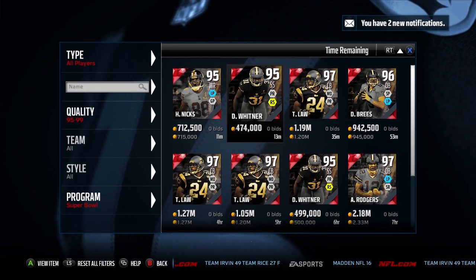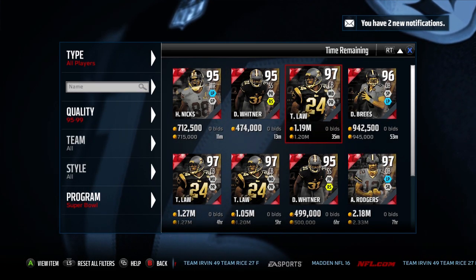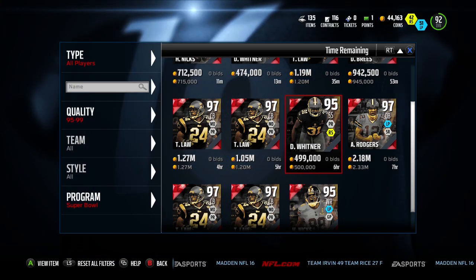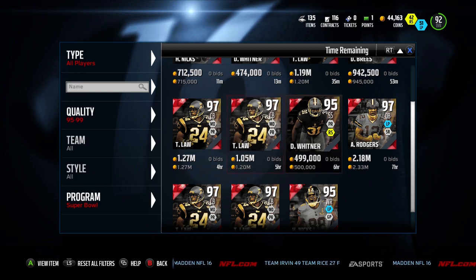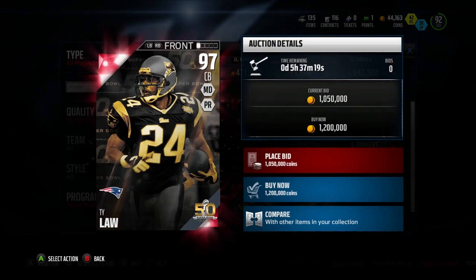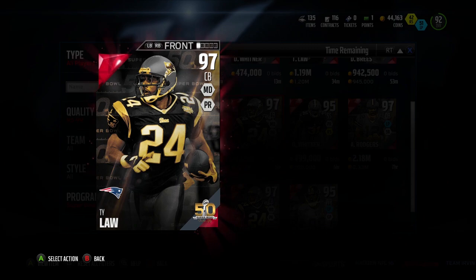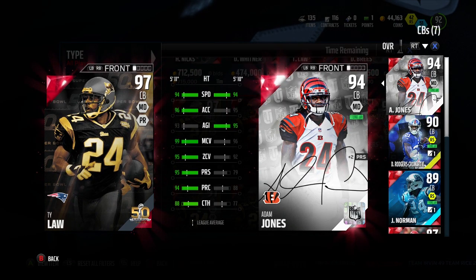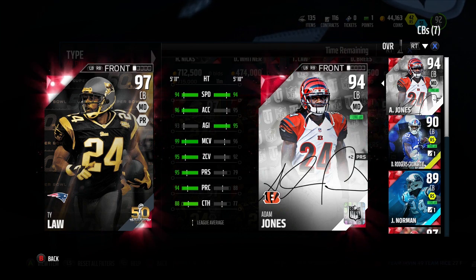There is a 98 Derrick Brooks that I'll show you guys in a little bit, but he's not up on the auction block right now, so I'll show you his stats on Muthead. Also, this 97 Ty Law came out yesterday and I believe he's part of one of the sets. We have Adam Jones to compare to — we don't have any very good cornerbacks on our team.